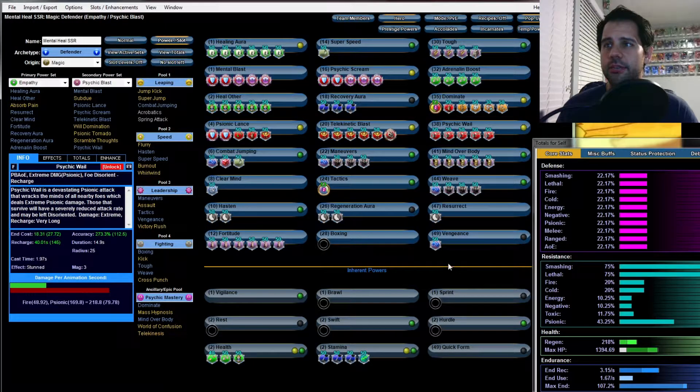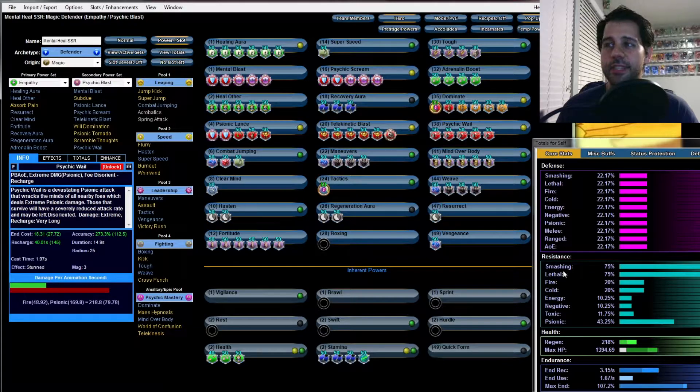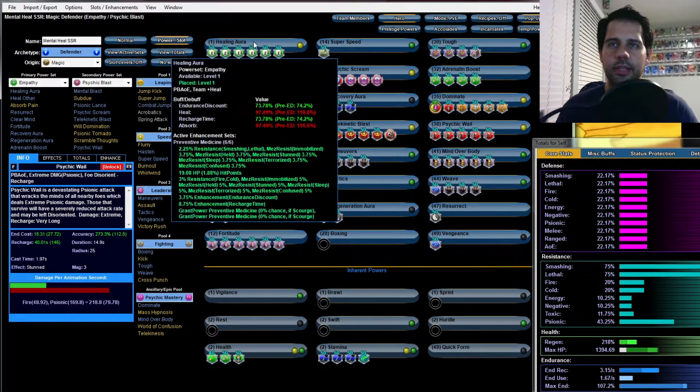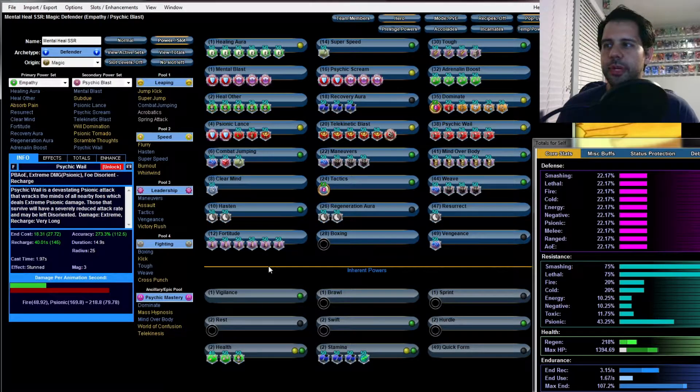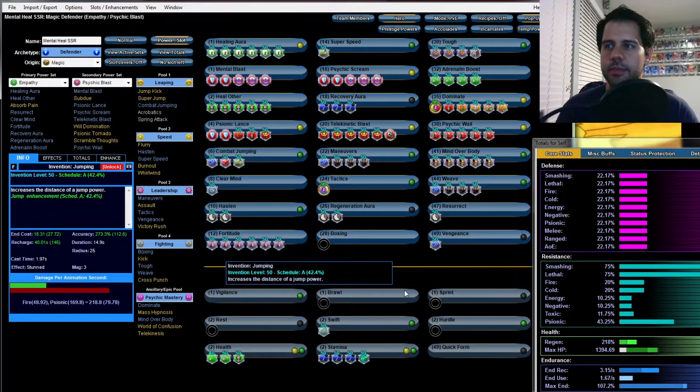Our endurance is pretty good — 1.67 even with all these powers on. Not bad at all. With Recovery Aura active your endurance will be even better. Resistance is at 75% — perfect. Defense isn't amazing but it'll keep you alive because of all the resistance, plus you can click Healing Aura to keep yourself alive. The Psionic resistance isn't amazing but it's high enough for what you'll be fighting.